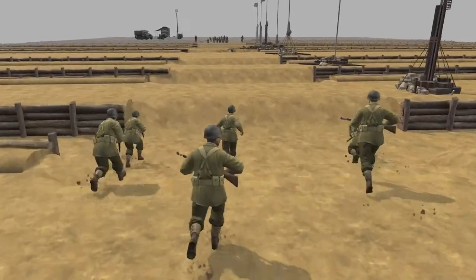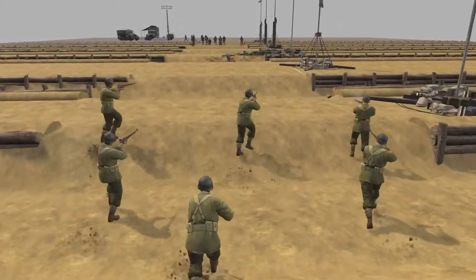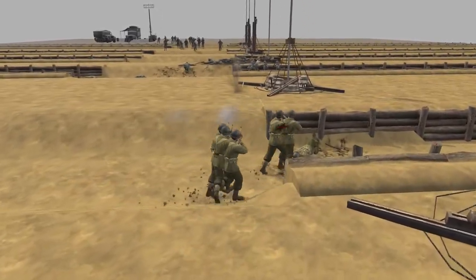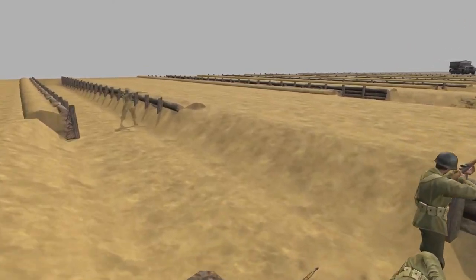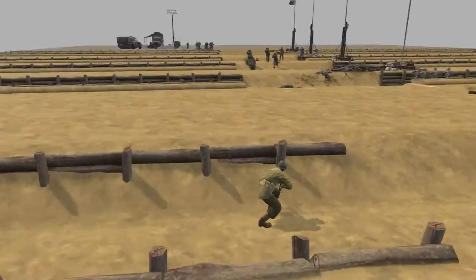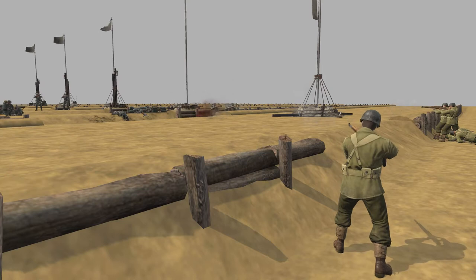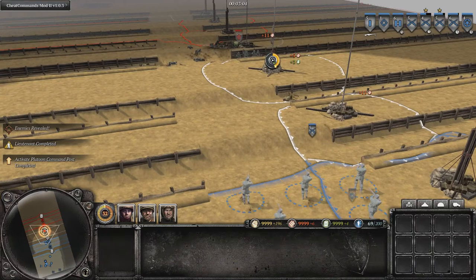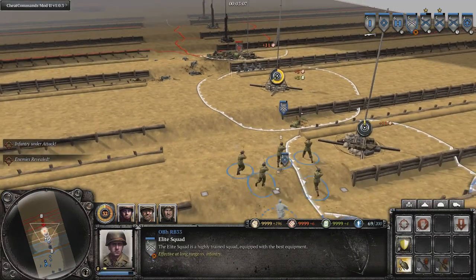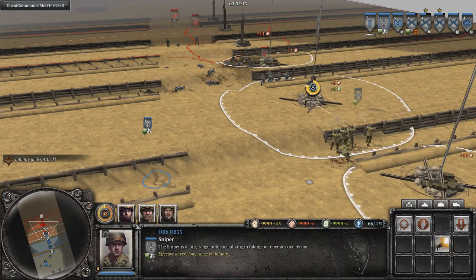Next up we have the elite squad and snipers. The elite squad are riflemen, but as with the Shooters they are more accurate and do more damage, making them a very effective squad. They can also build and throw grenades, and the German and Soviet ones can be upgraded with special weapons to deal even more damage. The sniper is simply an addition for those armies that lack one to begin with, and is really similar to the German one.